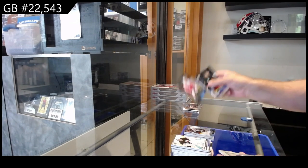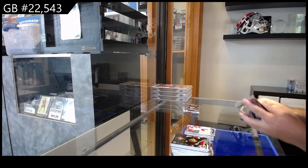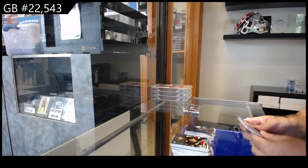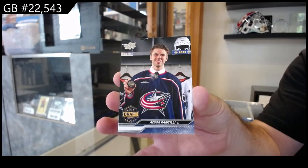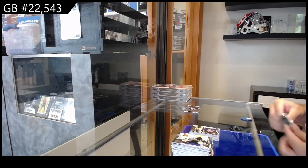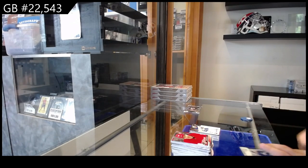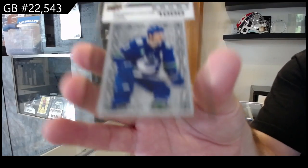Rookie Gems for the Red Wings of Edmondson. Beehive of Sorokin for the Islanders. And a Perron for the Red Wings canvas. Silver Skates of Pastrnak for Boston. Ryan O'Reilly for Nashville Hollowview. And a Fantilli for the Blue Jackets First Draft. Seeing Red of Richard for Montreal. Retro of Thompson for Buffalo.